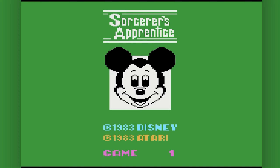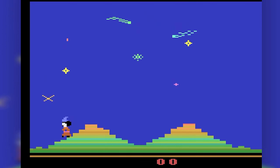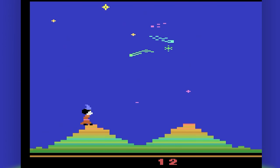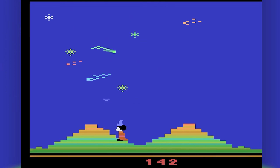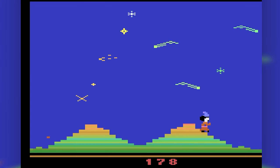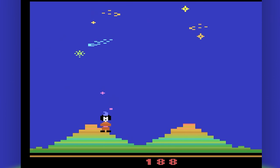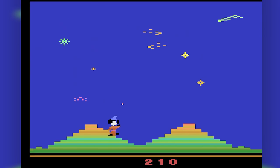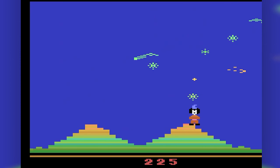Let's just get right in there. And it looks exactly what you'd expect a Mickey Mouse Atari game to look like — Mickey in all his epic glory. This is obviously based on the Sorcerer's Apprentice, the scene from Fantasia, where Mickey dons the Sorcerer's hat and messes up a bunch of things by bringing a bunch of brooms to life and flooding the house, basically. And this recreates that fairly well for an Atari game.